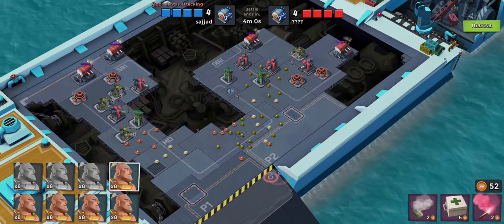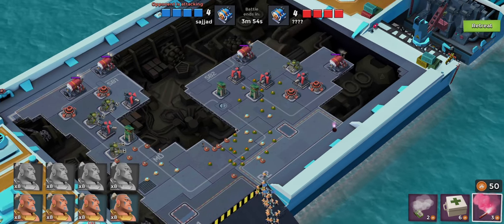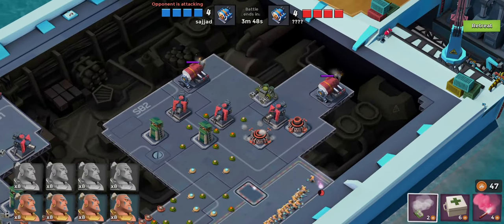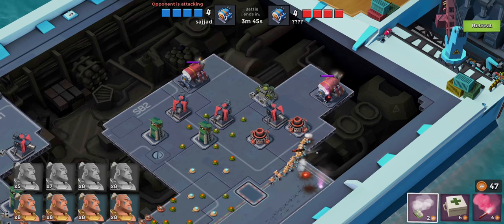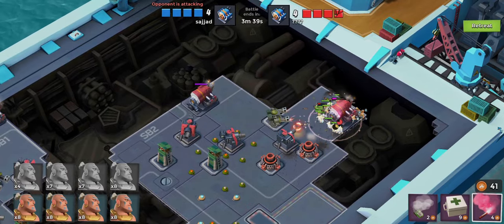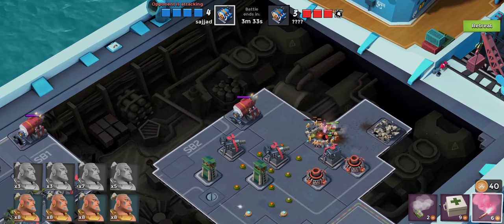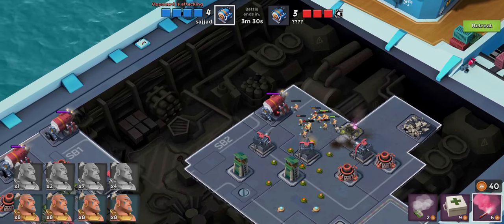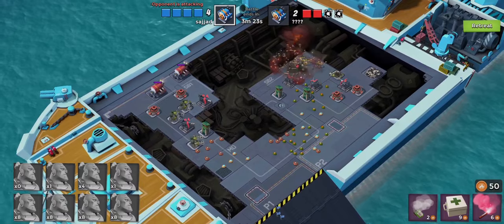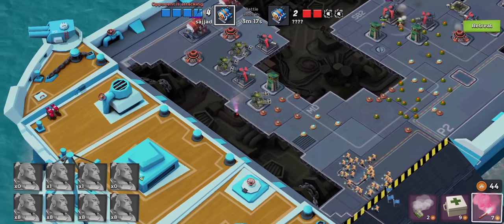I could flare my warriors up there pretty easily and grab those two. I might do a split - let's split up our troops. We'll drop four on this side to grab those two engine rooms and then drop the rest on the other side to grab those engine rooms too. Let's flare right onto that guy. Okay, they didn't die - let's flare onto that guy there, get that machine gun out of the way. These cannons are definitely one-shotting us so we've got to get a move on.